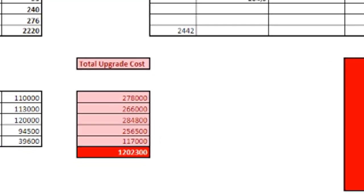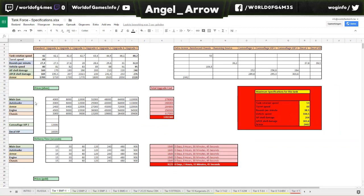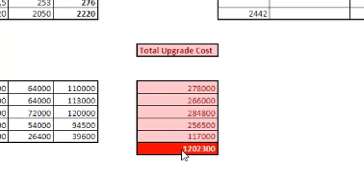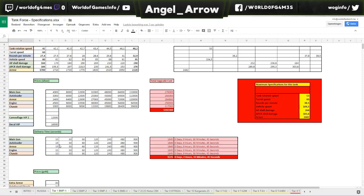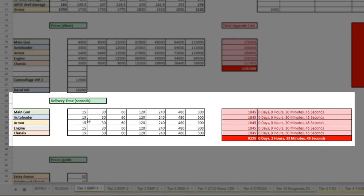To upgrade the main gun to the fullest you will need 278,000 credits. Same for the autoloader, the armor, the engine, and chassis. Then here in the big bright red you have the total amount of credits you will need to upgrade the tank to the fullest — every module upgrade. We also have the delivery time: each module has a delivery time in seconds.